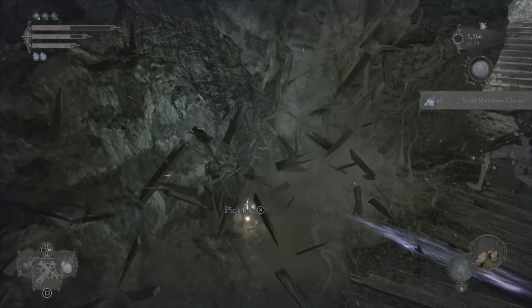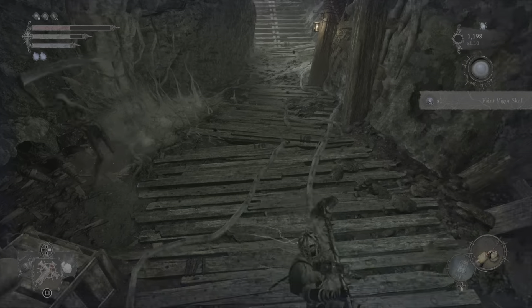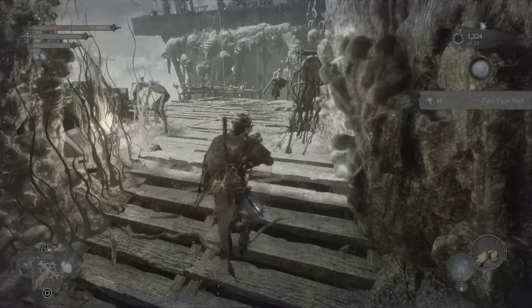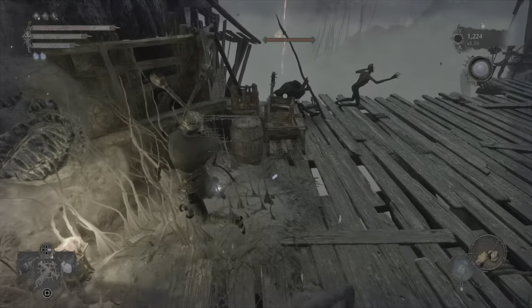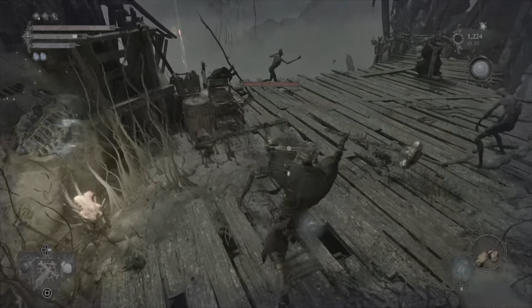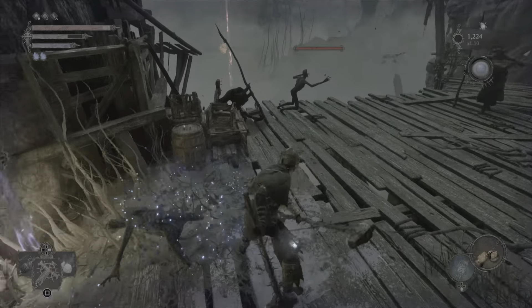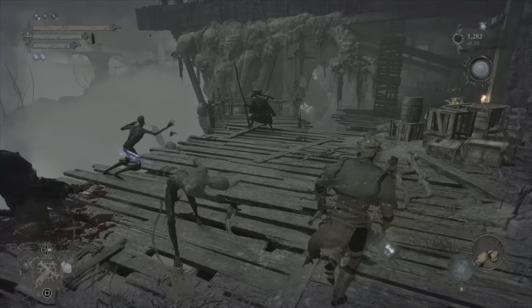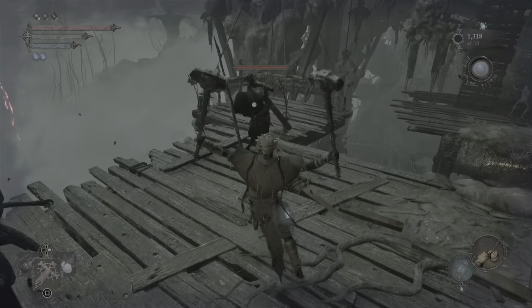Roll on through here and grab the Faint Vigor skill. There are about three of these bell staff guys — before, if you want to count the one across the way.